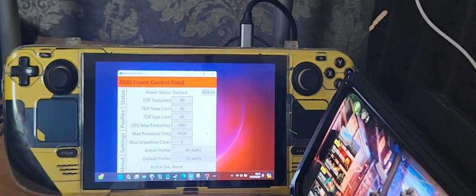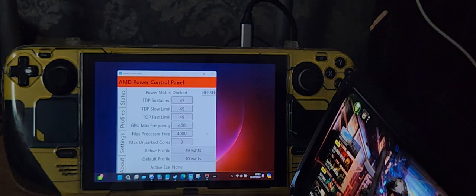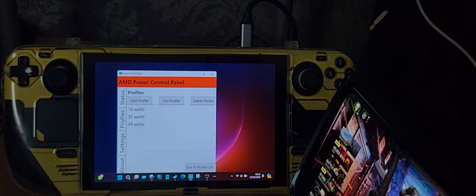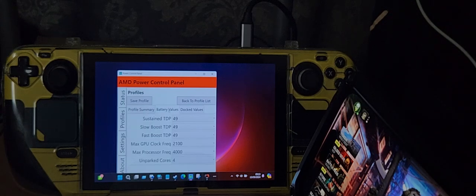I'm talking about the Steam Deck and a program called AMD Power Control Panel. I'm using the 4GHz setting but I want to change the profile. I want to change it to 50 watts — I normally use 49 but I want to change to 50. I'm going to first change the name to '50 watts'. 50 watts is the highest this program goes up to.